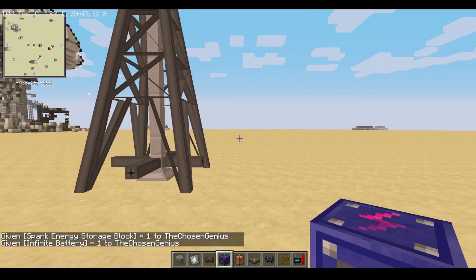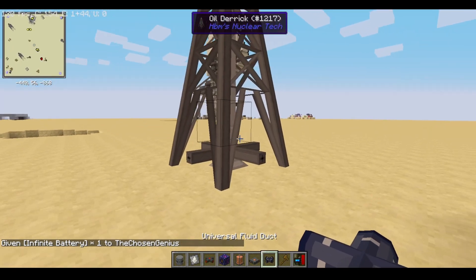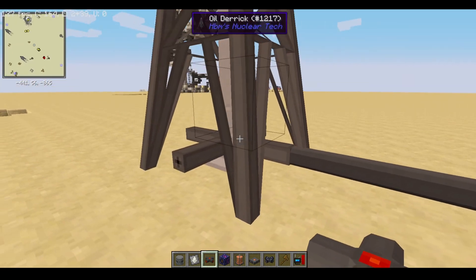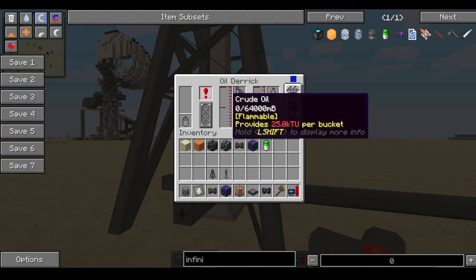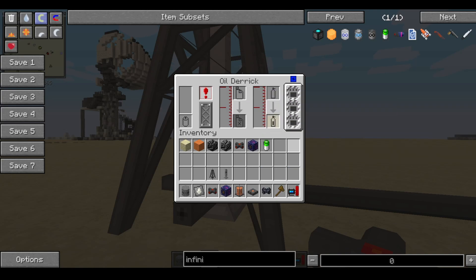I need to supply this oil derrick with power. Let me just show you how to set up an oil refinery first. You're going to want to connect your red copper to your oil derrick — or you can also just feed a battery into there. Then we've got two buffers: one for crude oil and one for natural gas, and three spaces for upgrades.